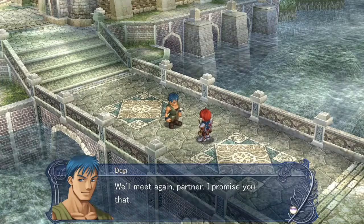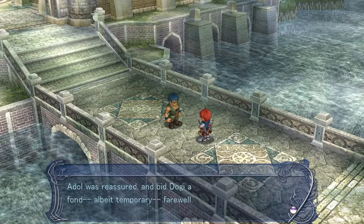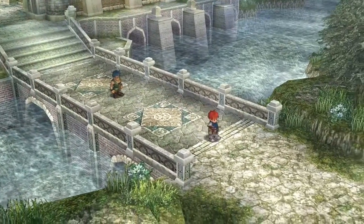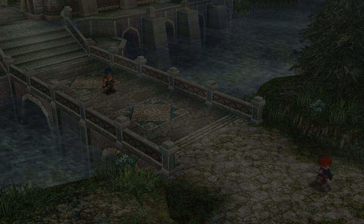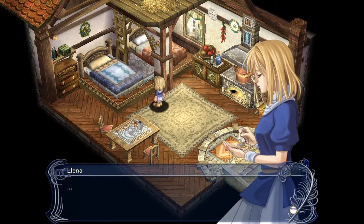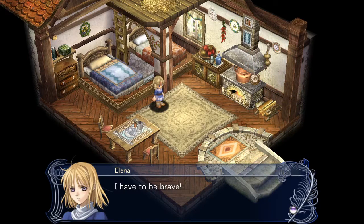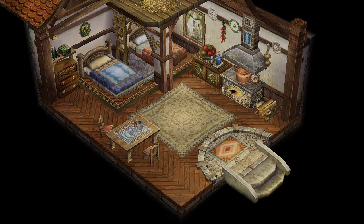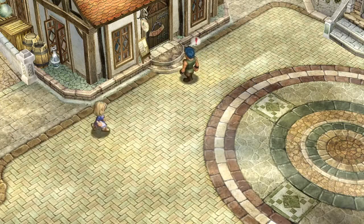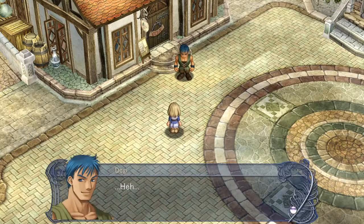We'll meet again, partner - I promise you that. This is actually getting me into feels. Adol bid Dogi a fond, albeit temporary, farewell. Wow. You were right, Chester. I have to be brave. Elena? Dogi, where's Adol? You just missed him - he was headed toward the pier, so you might catch up if you run. Hey, watch your step along the way - the monsters may be gone, but that doesn't mean there aren't still cliffs and jagged rocks. It's safe now with the monsters gone, so she actually can go to the docks. Go for it, Elena!